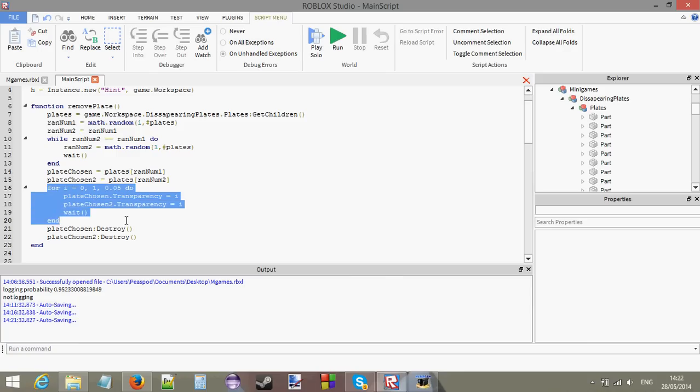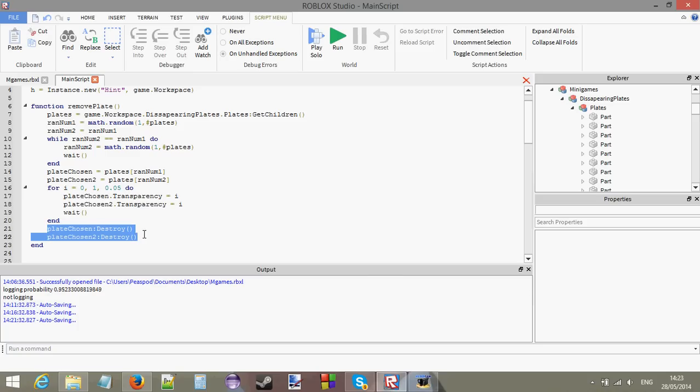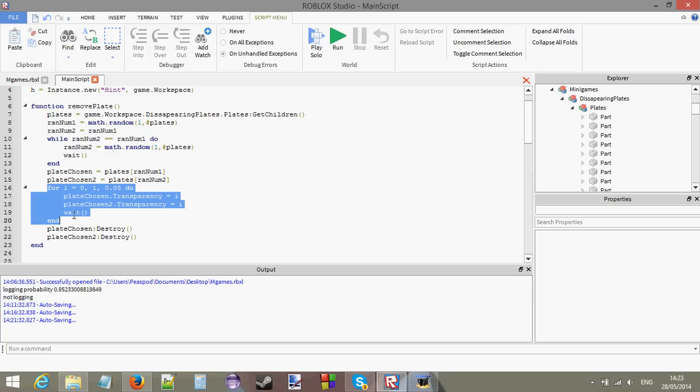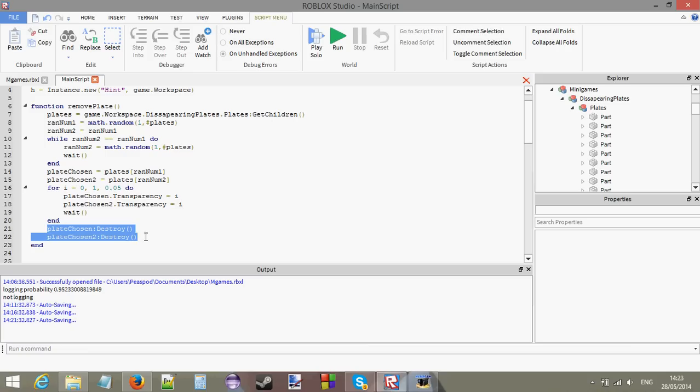We do a for loop to make the transparency go down — this is just for effect. We decrease the transparency by 0.05 every 1/20th of a second on both chosen plates until they're completely transparent. After the for loop ends, we destroy both plates. That is how this function works — it picks two random plates and fades their transparency until they're gone.